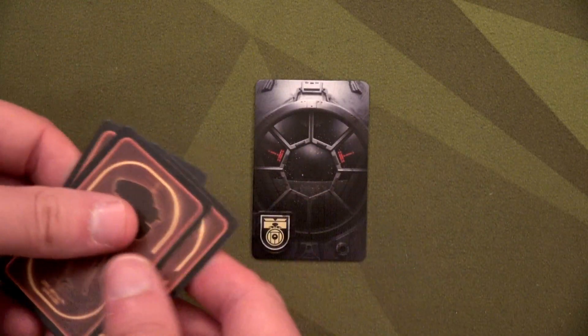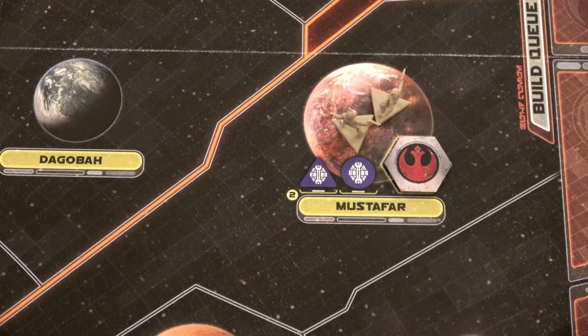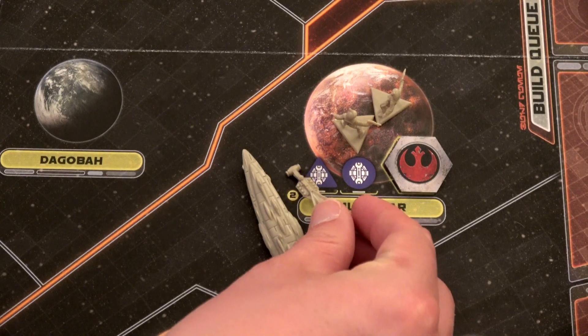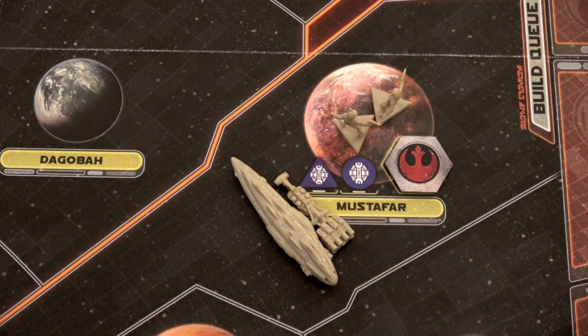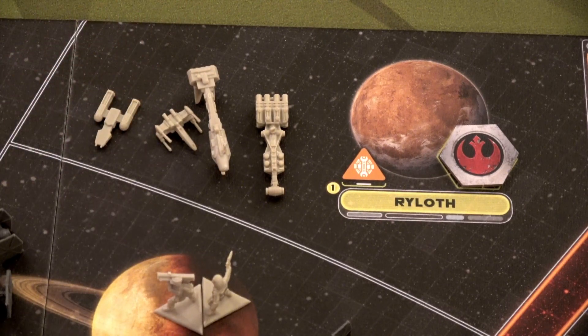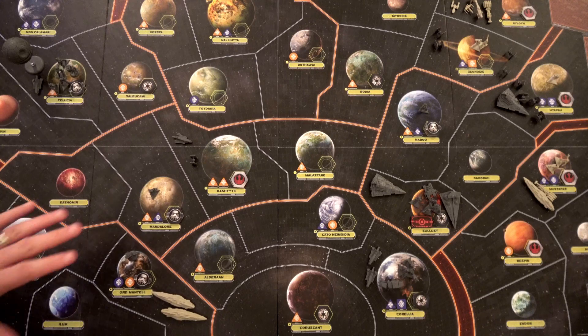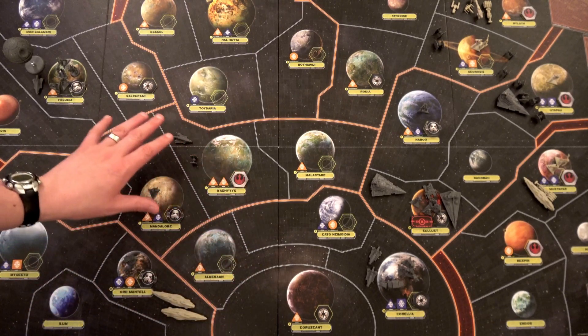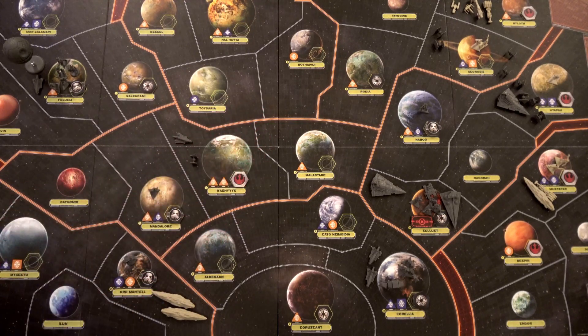We shuffle the location cards and pick one for next round. The Rebel base is safe right now, so I'm going to place my third Mon Calamari cruiser and a Corellian Corvette in Mustafar to protect it. Over in Ryloth, we place an X-Wing and a Y-Wing — thinking we might be able to take Geonosis next time. Ilum is pretty safe and it'll be hard for them to get units there. We're ready to continue harassing the Empire and get these objectives done to push up our influence.